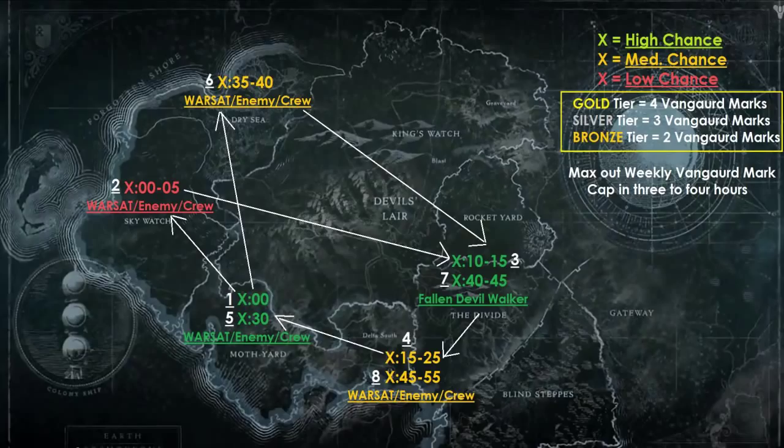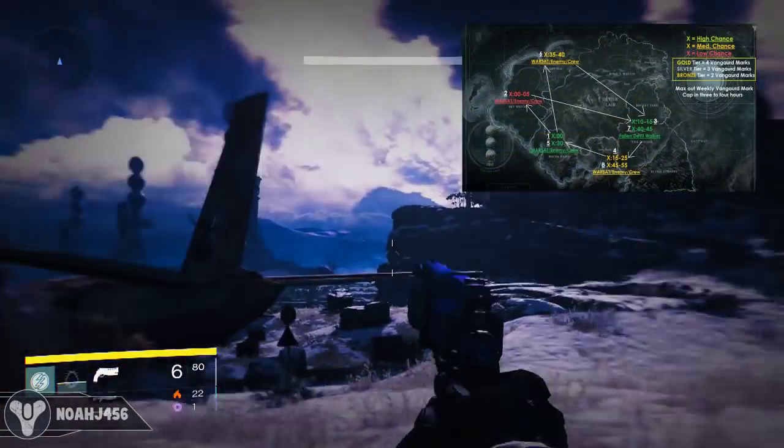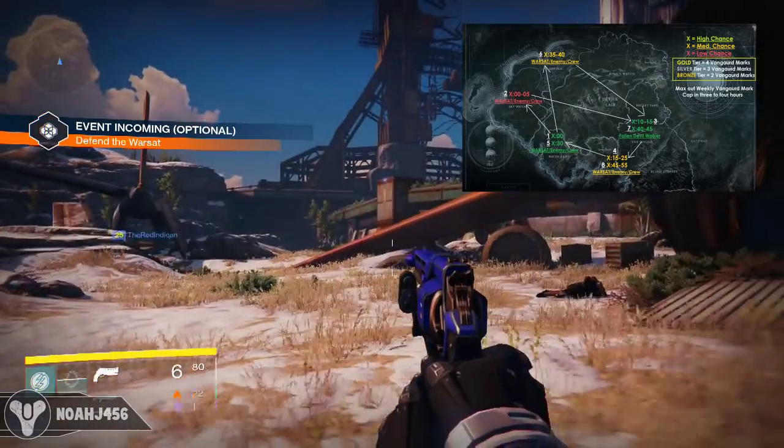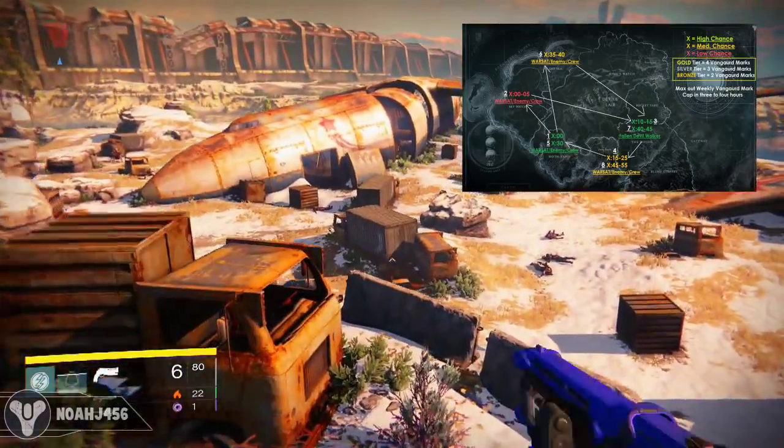This is on Earth, so all you need to do is go to Earth and then go around to the different areas shown. If you take a look at the image it says X colon zero zero, X colon 30 — every single hour you replace the X with what hour it is. So for this example I'll pretend it's two o'clock. If it's exactly two o'clock, the map says X zero zero, so I go over to the Mothyard at spot number one. That's the gameplay you're watching in the background — whenever you go over to the Mothyard, this public event will spawn.